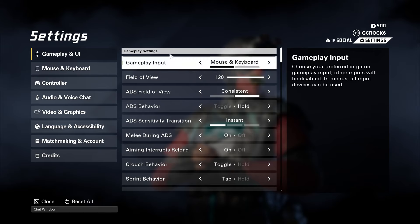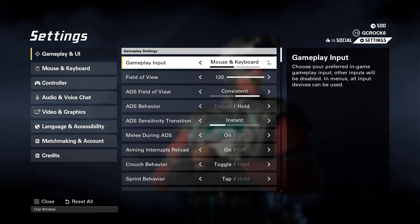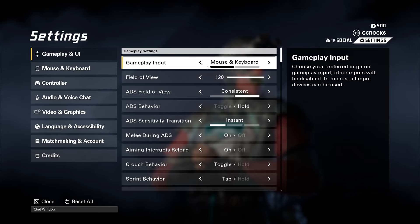On gameplay and UI straight away you've got the gameplay input. This is where you can choose your preferred in-game gameplay input and that is going to determine who it matchmakes you against. I've got it on mouse and keyboard because I use mouse and keyboard, but if you want to use controller you can switch it to controller and that should help with the matchmaking. This doesn't mean that you can't use the other though, so set that how you want.